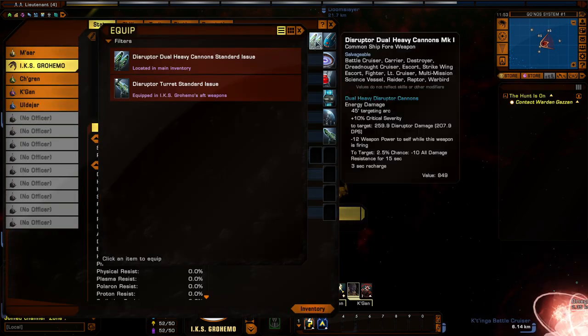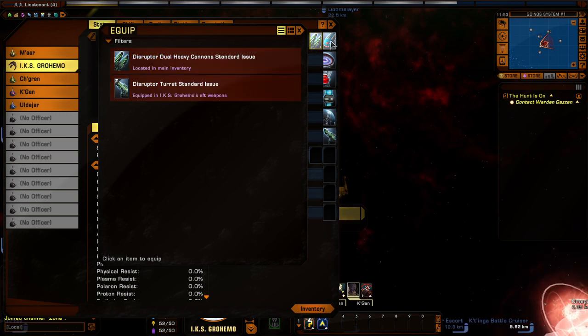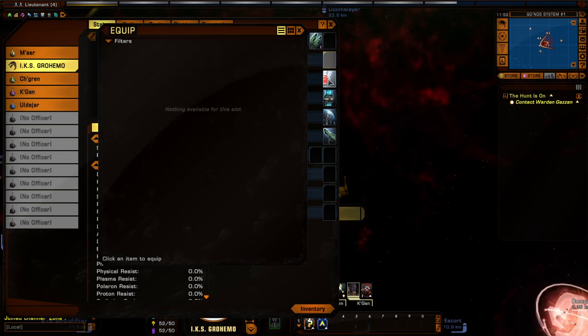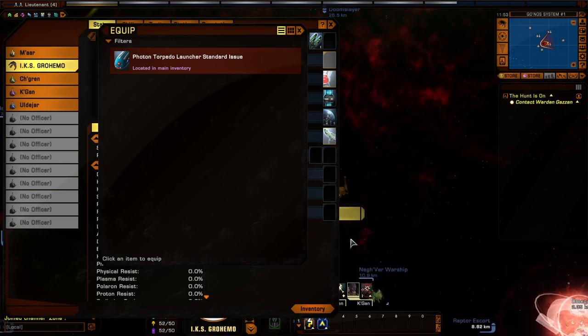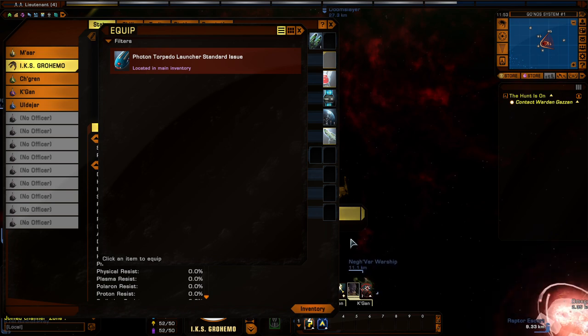Just quickly - ship weapons. Torpedo, deflector, impulse, warp, shield, turret. Turrets are the same as omni-directional beams in that they fire in a 360-degree arc. Obviously someone who equips only turrets is pretty cool - all weapons fire in all directions. But for this kind of ship you want some punch up front.